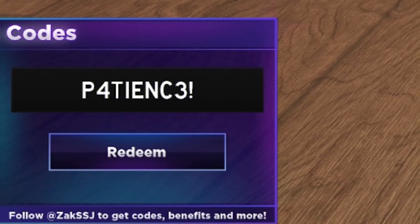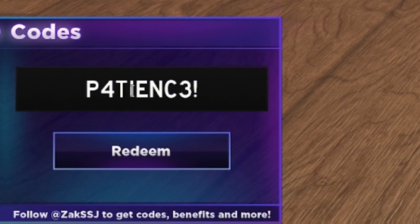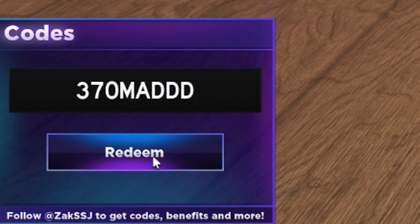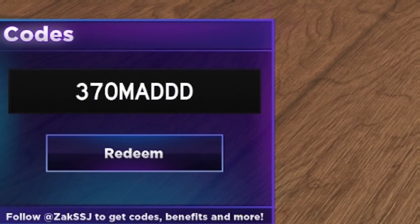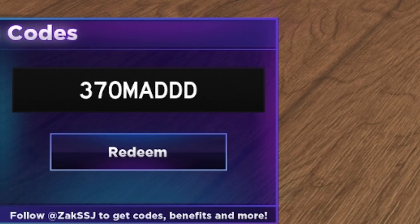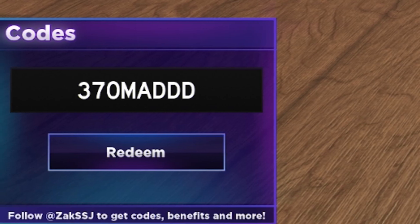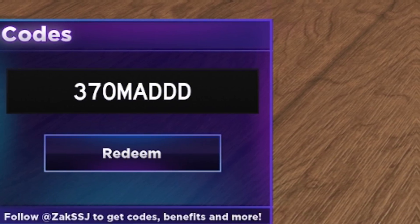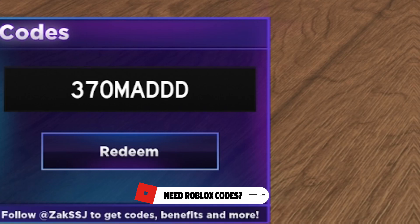Next, redeem code 370MADD — that's 370, M-A-D-D-D with three Ds. Click on Redeem. That gives us over 500 gems, which is nice. Keep in mind they're probably going to release more codes soon, once they hit 380,000 likes. Now that they've updated the game, they're going to get a lot more players — I reckon they'll hit 380k likes by the end of this week. The first place you'll find that new code will be rblxcodes.com, which has a full list of all working codes for Fruit Battlegrounds where you can copy and paste them.